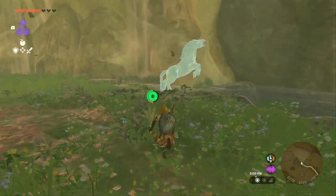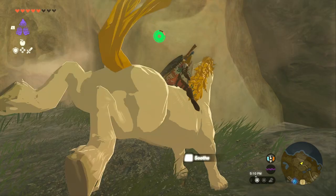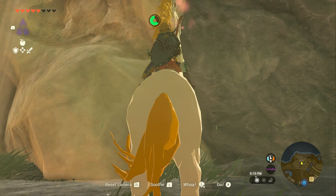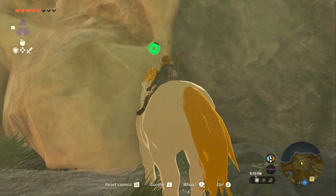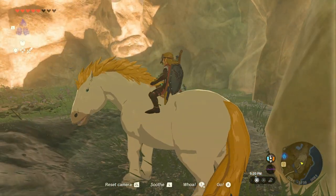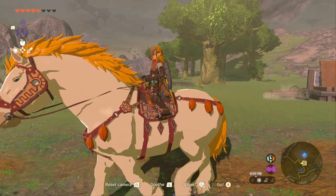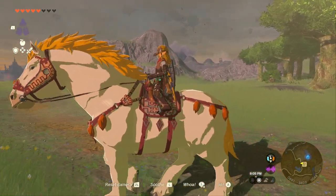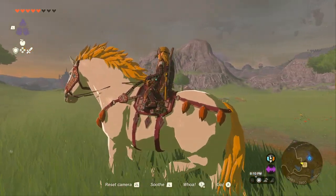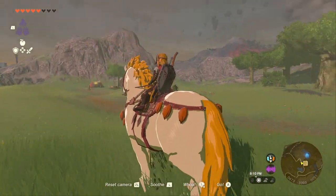Shoot the horse with that, then run up to it and start smashing A. The second it freezes, hop on and start smashing the soothe button to calm and tame the horse. We used up almost two full bars of stamina to tame this, so make sure to cook those Endura Carrots if you need more stamina. Take it to the Highland Stable and register it so you don't lose it. Once you register, the horse acquires a really nice looking bridle and saddle — you can't customize it or change saddles or the hairstyle, but it looks really cool.